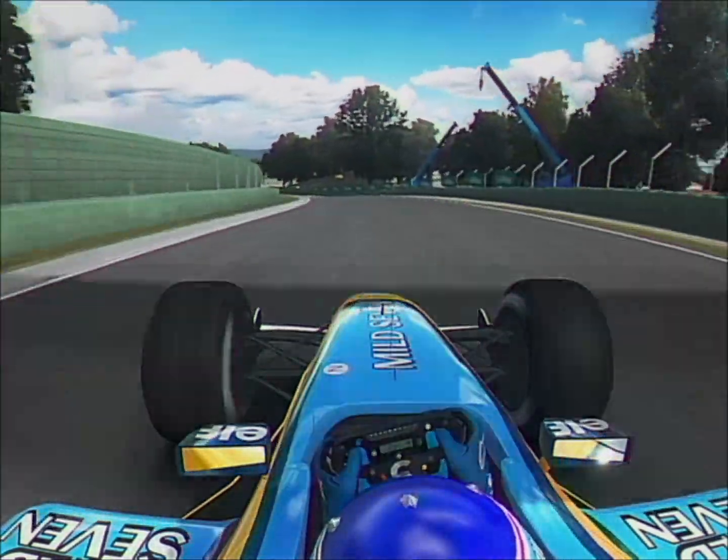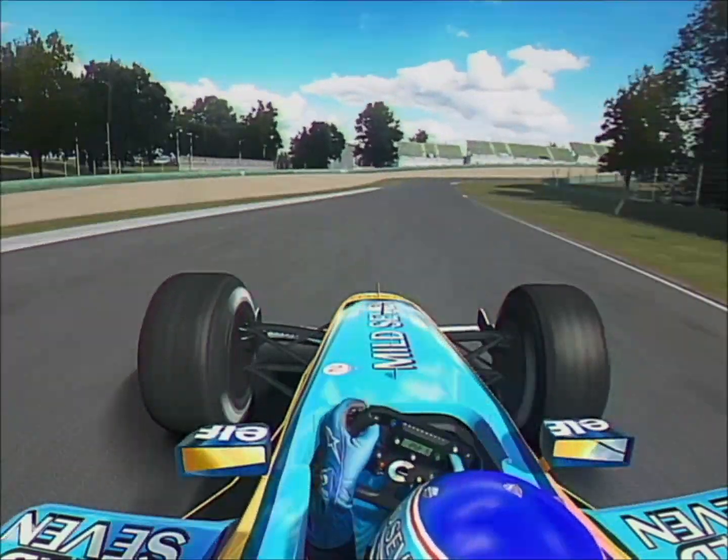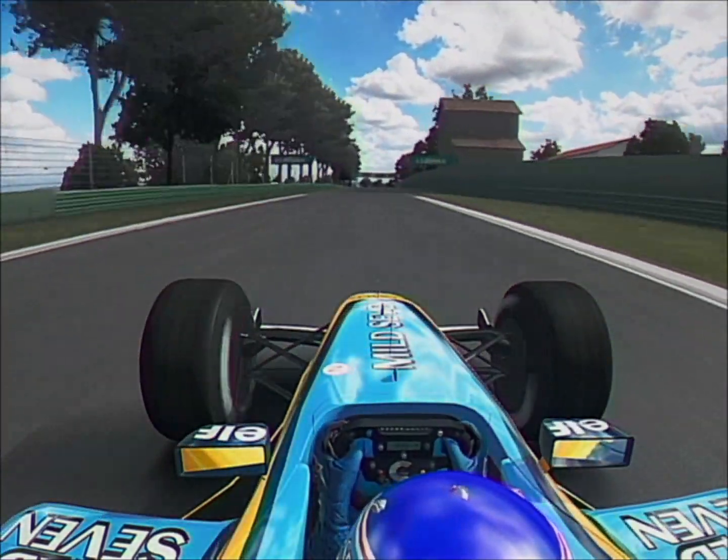Tumble downhill towards Acque Minerale, coasting in on a trailing throttle, slowing down again to 80 miles an hour. Now heading uphill to Variante Alto — watch Trulli's hands, he makes two adjustments inside the cockpit before the corner.